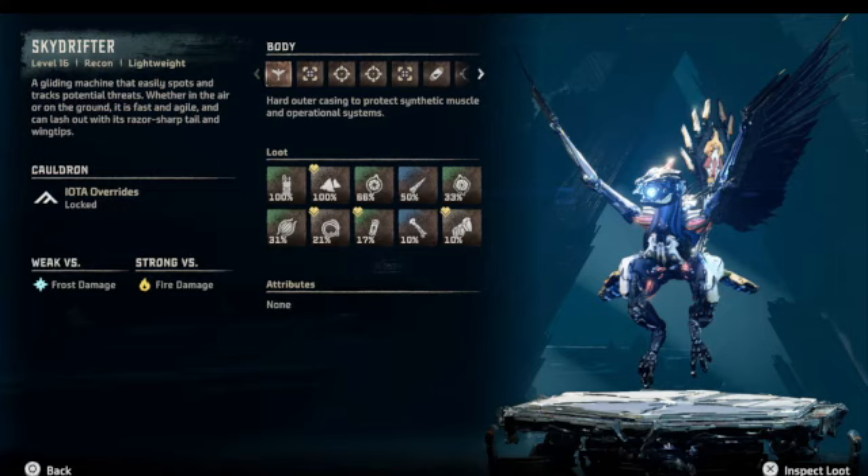Welcome back to another episode of Horizon Forbidden West. I am Captain Beefy with The Game Vault. We're going to do another creature spotlight, this time on the Sky Drifter. This one's a fun one to take on — it has quite a few different properties and quite a few different parts on it that are worth stripping off, and it's got its weak spots and its strong spots.